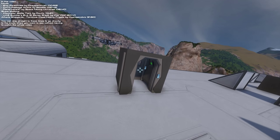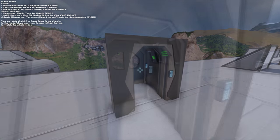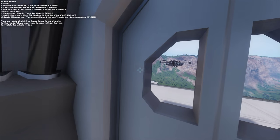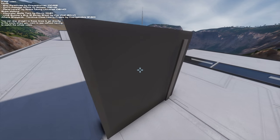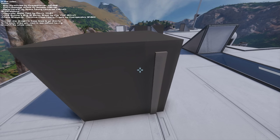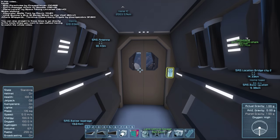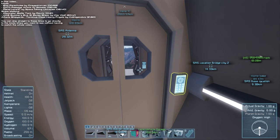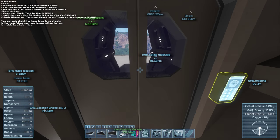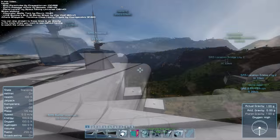Moving on to the DX11 Passage Airlock by iCaster — DX11 meaning DirectX 11 compatible. We don't have much footage of this mod because it does exactly what it says: it's a passage where one door is always closed, which keeps the air in. No more super complex, huge airlocks — you don't really have to worry about your airlock design. It's all very compact. I put some passage blocks there just so you can see exactly how well it fits in. Super cool, super simple.